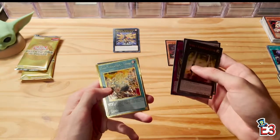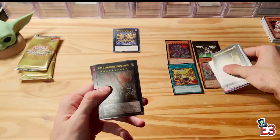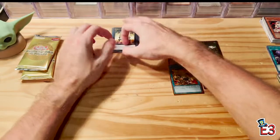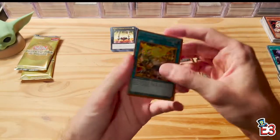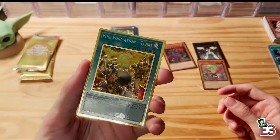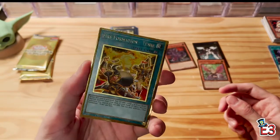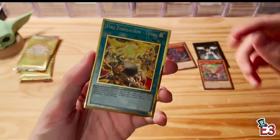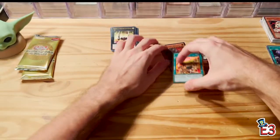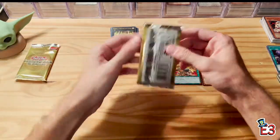El Dorado, Fire Formation Tenki, and the Familiar-Possessed lineup — very sweet. Number 81, Super Dreadnought Summon Limit. Let's take a look at these premium gold rares — very, very nice. Look at that, it just shines so nicely in the light. We got the gold trim around the border, the gold letters, and the gold trim around the actual art itself. Pretty cool, I'm super excited.